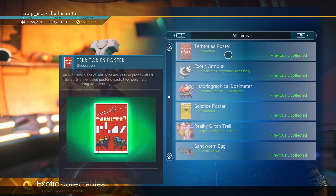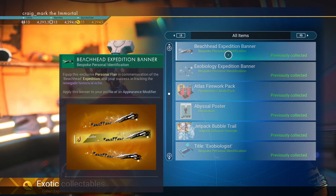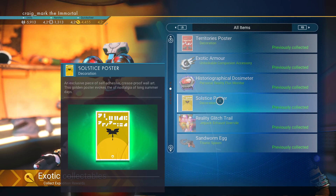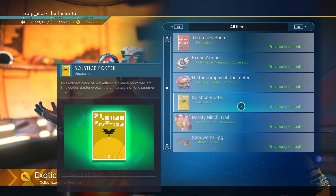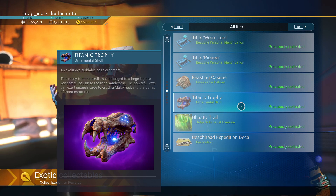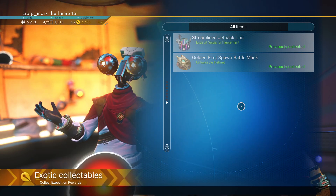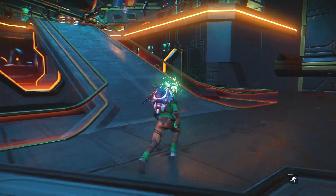You'll find a Solstice poster, Territories poster, and Abyssal poster. Again, it wouldn't let me build them yet even though I'd properly unlocked them — they're just not in the build menu yet. Anyway, I'll show you the banner.